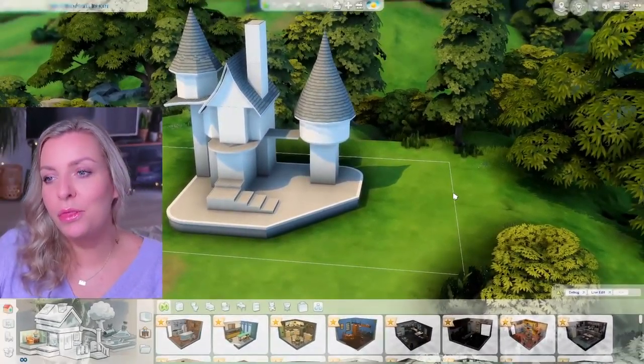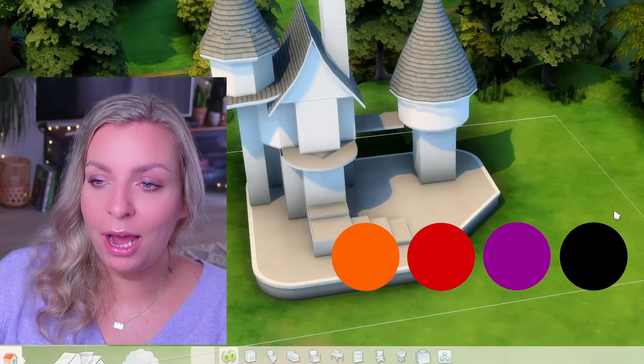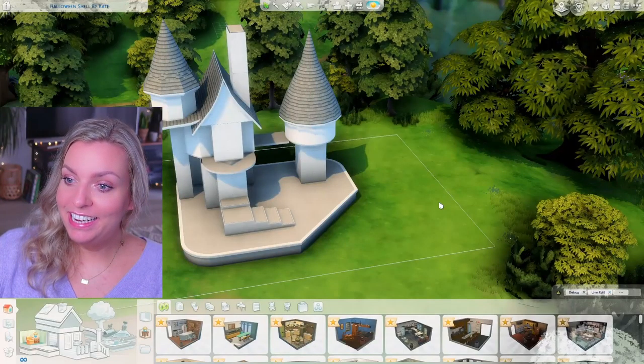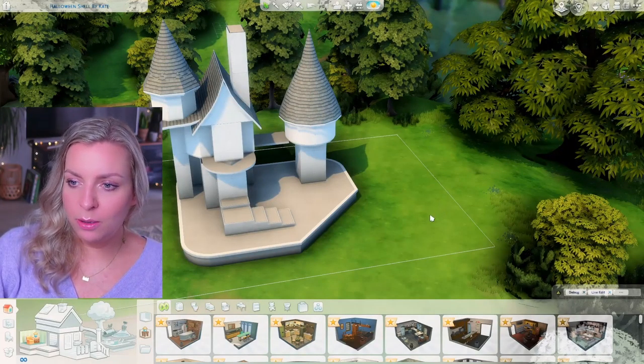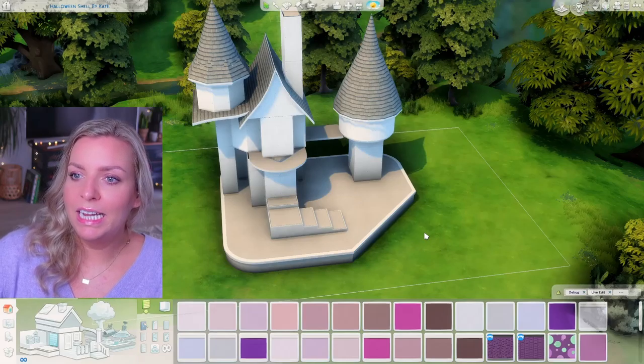The thing about this challenge is I can only use one color for the whole build. As for shell challenge rules in general, I can't delete any existing walls or change anything that's already there. I can, however, add fences, platforms, and walls. This shell is supposed to be spooky, so I was thinking I'd go with purple — it's just speaking to me. I'll filter by purple.